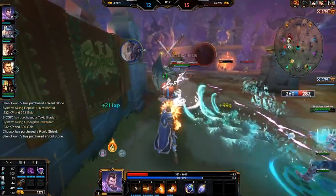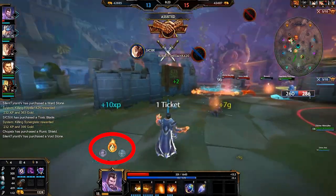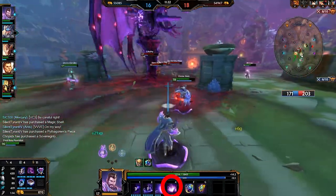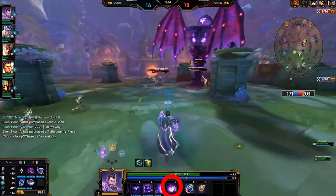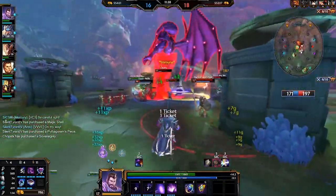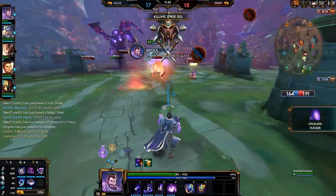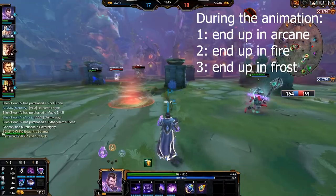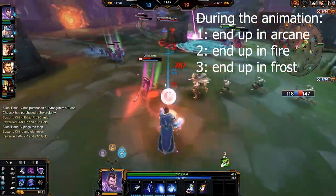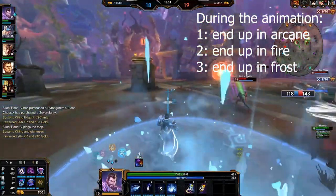Now it's time to talk about Merlin's stances. Merlin has three separate stances: Arcane, Fire, and Frost. The way Merlin switches between these stances is by using the ultimate ability, or the fourth ability depending on how you look at it. You can choose which stance you are going to turn into. You cannot turn into the same stance you are already in — so you can't go Arcane and then back into Arcane — but you can choose between the other two available stances by clicking the corresponding ability button to the stance you want. It is a quick transition, so you're going to have to feel out the timing.